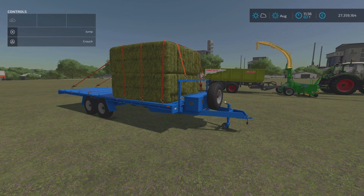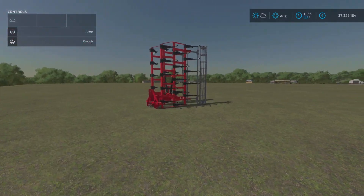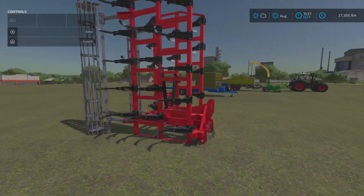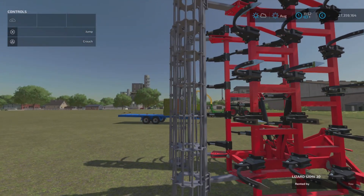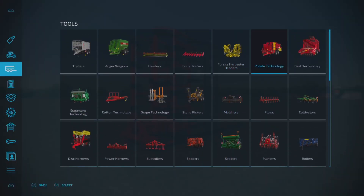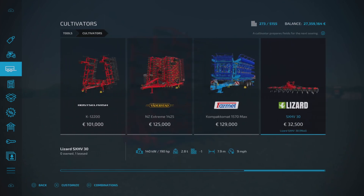That's number two for today — the TPS-001 by Serega56. The last one for today: this is the Lizard SXHV-30 by JavierZzS, and in brackets BBM and Vanquish081. This is a cultivator, so you'll find that in Tools and Cultivators. Nicely detailed, and we do have the roll cage on the back. This is three slots if you're on console. It's 32,500 to buy, requires 190 horsepower to run, and has a 7.9 meter wide working width. It will run at nine miles per hour when using it.